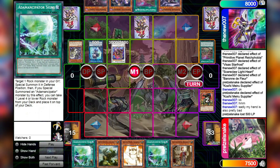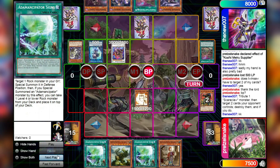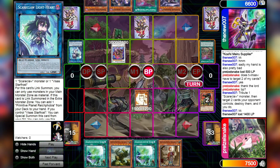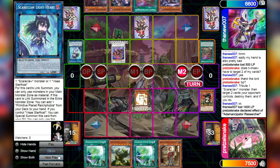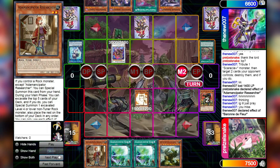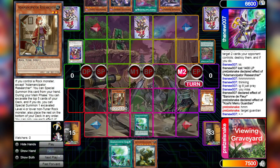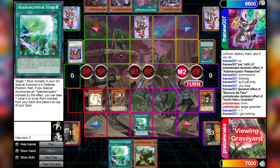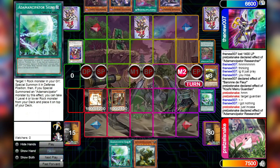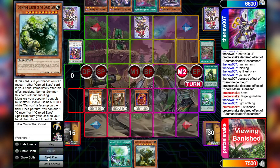Researcher is an absolutely godly draw. If we can hit a Gate Blocker off of this Researcher, we are living good. And having double Signs in hand — remember, children, Signs is not a once-per-turn card. Normal summon Guardian. Swing into Lightheart, and that is probably going to spell the end of this game. We're going to activate the effect in the hand of Emancipator Researcher. Barone de Fleur is going to trigger, which is going to be negated by Kawakimiro Guardian by tributing it. Then we go Emancipator Signs, targeting Kawakimiro Guardian. We did not special summon an Emancipator monster by this effect, so we cannot place a level four or lower rock from the deck. So we trigger the effect of Emancipator Researcher, excavating the top five cards of the deck — we are going to see multiple very good cards, but the card we're choosing is going to be the Doki Doki. An incredible card for our Emancipator.